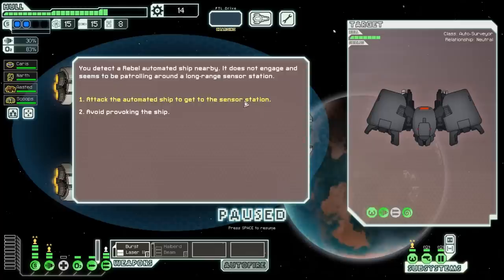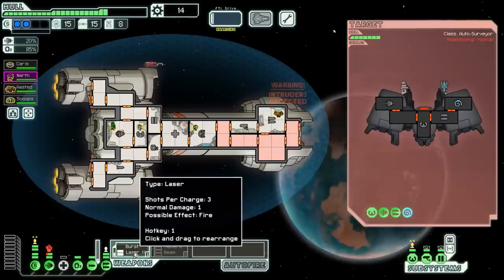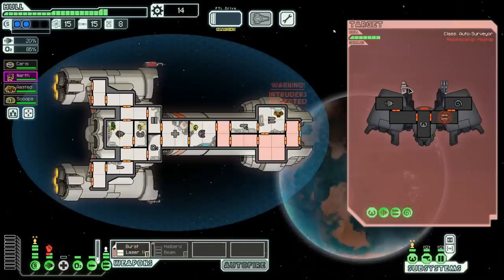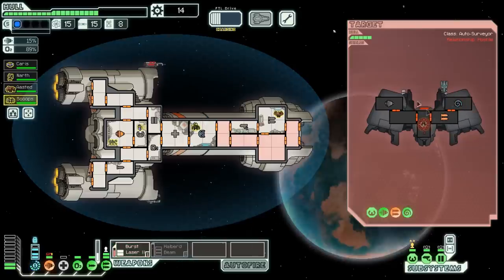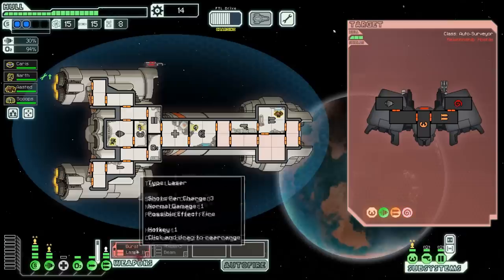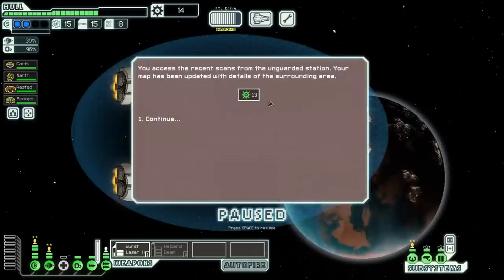We find an automated ship again — let's attack it to get to the sensor station. Oh, they're mind controlling my mantis — you hate to see it. I kind of need to shut down your weapons before the missiles become a huge threat. We shut that down — you're no longer mind controlled. Your ion cannons don't bother me at all. If he switches power over to the missile system, things could get hairy — I think we're going to be all right. Let's make sure you can't do that mind control nonsense ever again. We shut it down before he could do any more damage. We are A-OK, everybody.